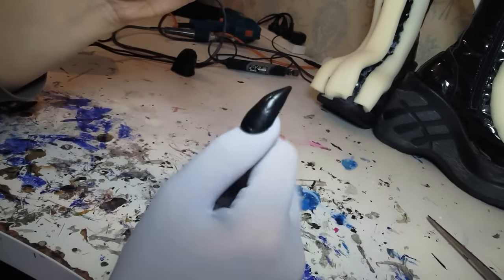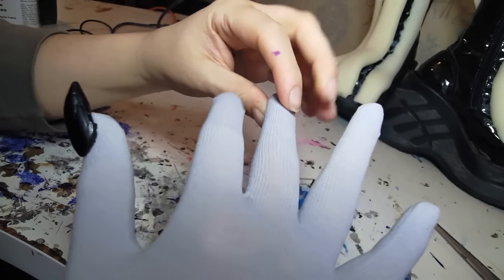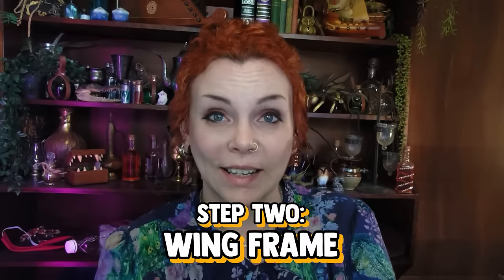I got some gloves from We Love Colors, and for these I'm just going to glue the claws straight on. I am wearing latex gloves underneath to protect my skin from the glue. But first I'm going to do the actual wings — nobody asked me to make articulated wings. I've just wanted an excuse to do that for so long, so I just made my life way harder for no particular reason.